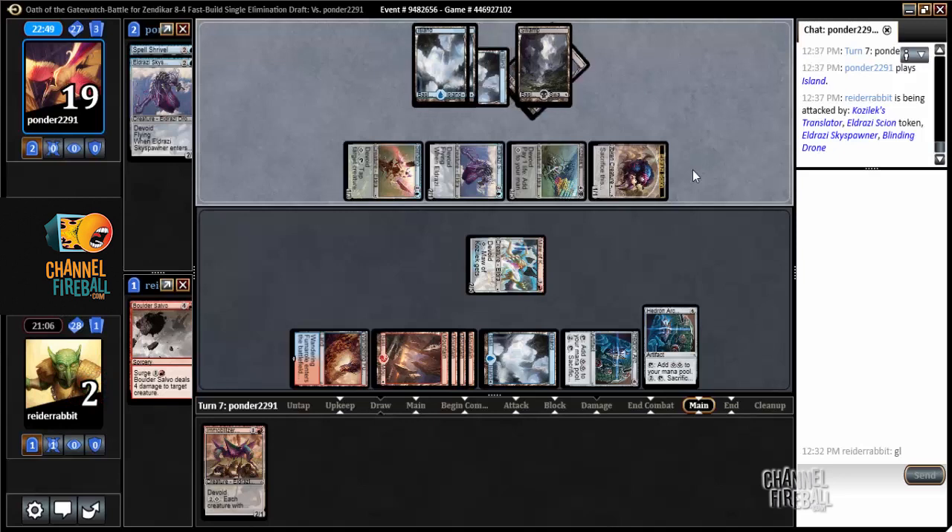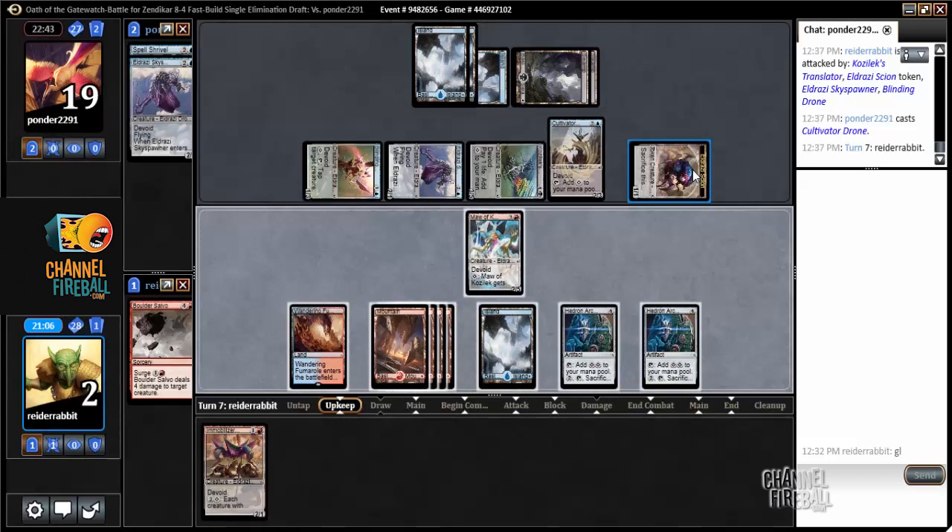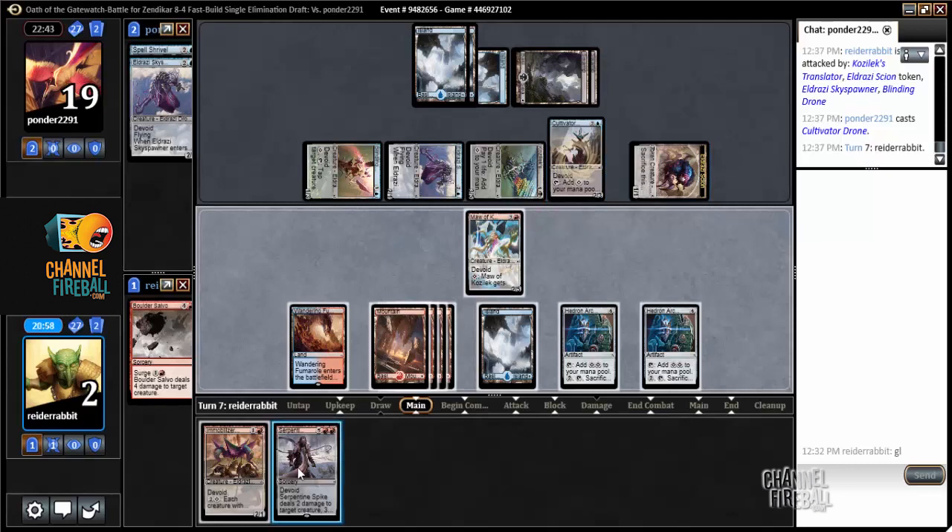This puts me to two, meaning that as a basic step one to not die, I need to find an answer to the Sky Spawner. This game is definitely looking pretty bad for me. Speak of the devil — Serpentine Spike shows up here. I get to kill one, two, three creatures and then have a blocker for the translator, and maybe I have a chance in this game.